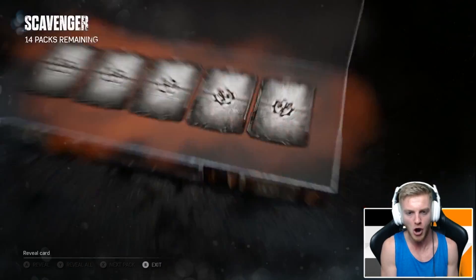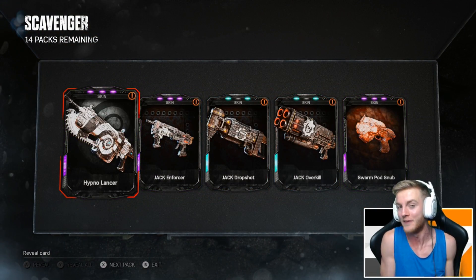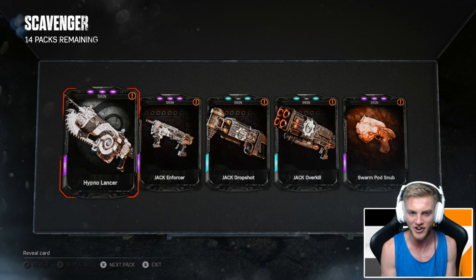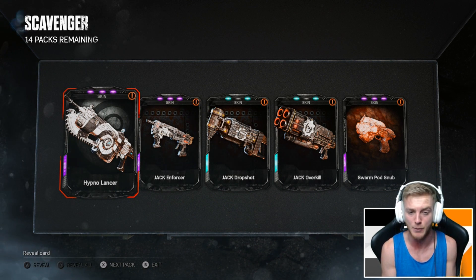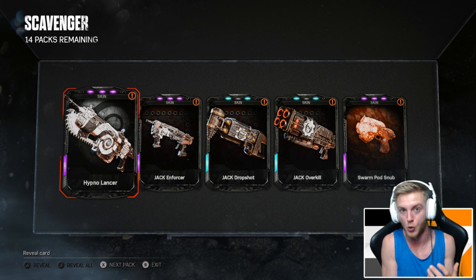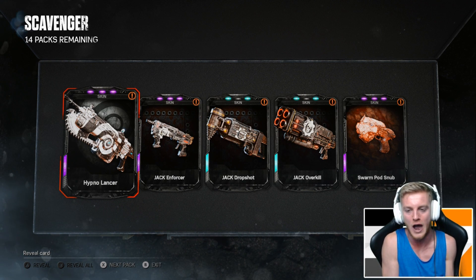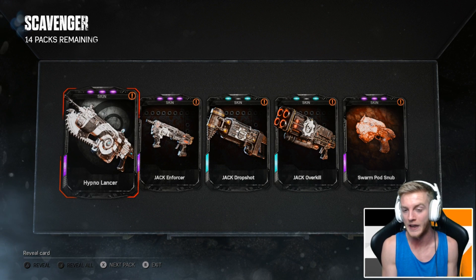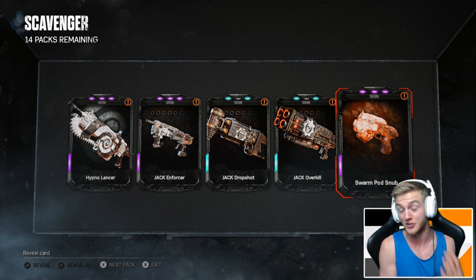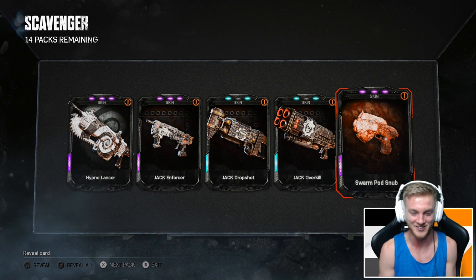If we can get a character straight away that'd be pretty good. I would assume she's a legendary — I might need to quickly go check. We got the Hypno Lancer. I keep forgetting that you get normal skins in the packs, which should not happen. Look at that — we got the Hypno Lancer and the Swarm Pod Snub as epic skin cards, and they're not even part of this DLC set.